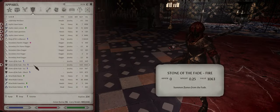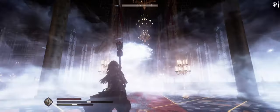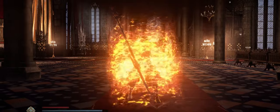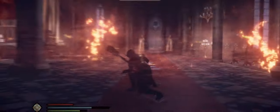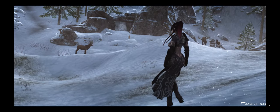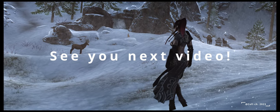By equipping a Fathestone of Fire, Ice or Shock, I can choose which elements to cast. This is brilliant for a battle mage playthrough. If that's something you don't want to miss, you're welcome to subscribe. Thank you.